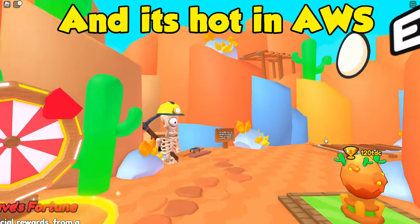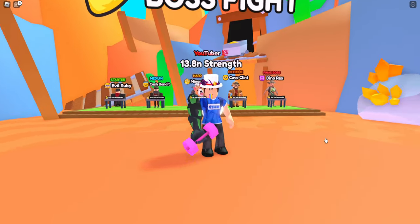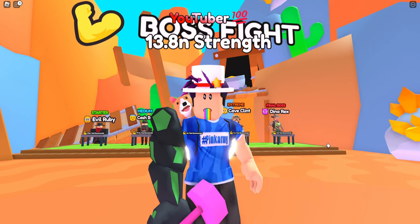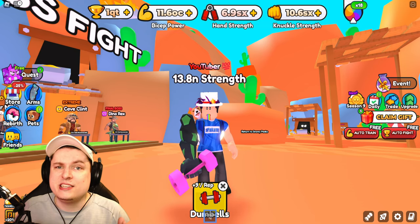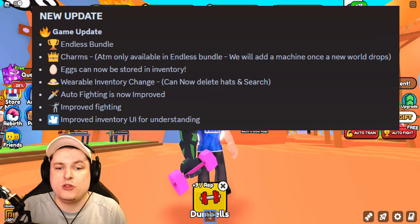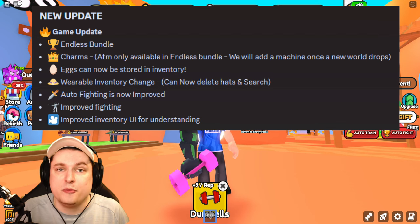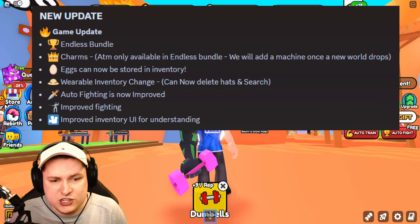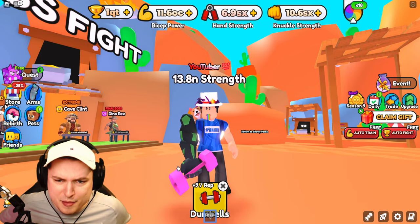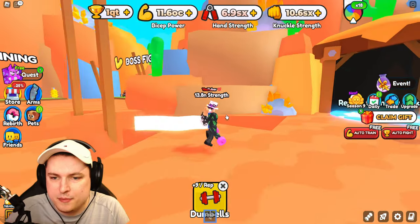It is still very hot in the world of Arm Wrestle Simulator and this week they added some more brand new features to the game including the new charms. The update for today includes a new endless bundle, new charms added to the game with a new machine coming in the next world. Also, X can automatically be stored in your inventory, new wearable inventory changes, auto fighting improvements, and a brand new code. It's a smaller update but next week we're going to get something massive.